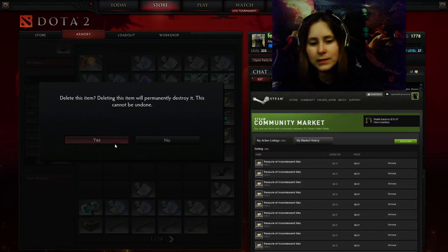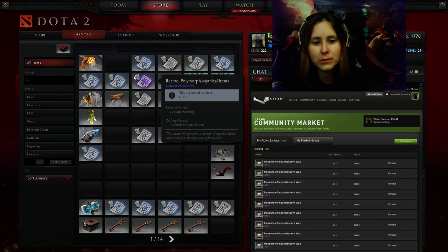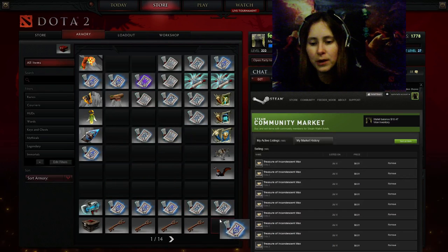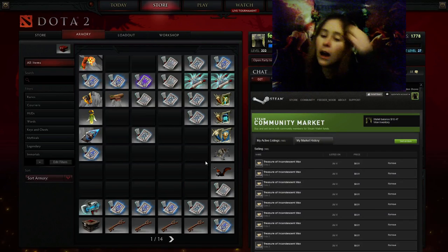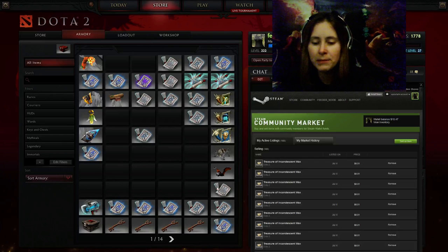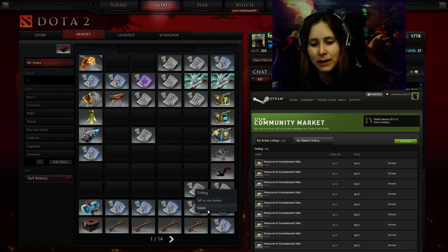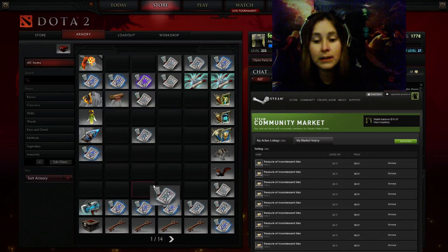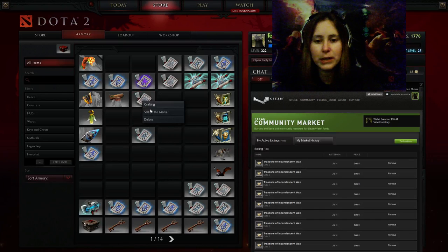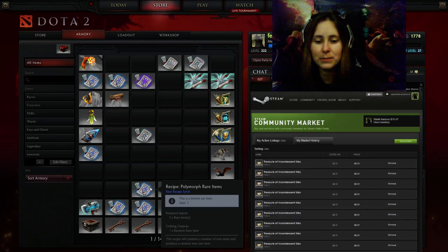Polymorph Common Items — delete it, guys. It's not worth it. You're going to trade three five-cent items for one five-cent item unless you have dupes and you just want something new and cool, in which case go for it, but otherwise it's really not worth keeping them. Augment Commons — sell this on the Steam Market. Augmenting Commons takes four common items and gives you one random uncommon. Random uncommons tend to be about ten cents and you're putting in four or five-cent items, so it's not worth it, but you can get three cents if you sell, so you might as well do that. Polymorph Uncommon — not worth it. Augment Uncommon is worth crafting; you're likely to at least get out what you put in, and sometimes you get a really cool new rare worth a lot more.